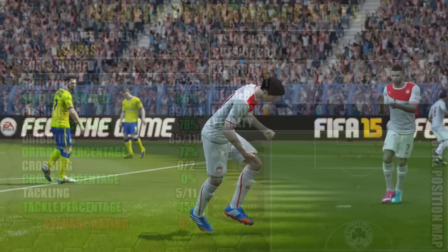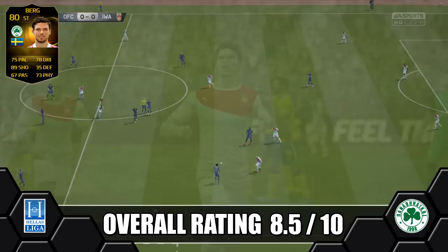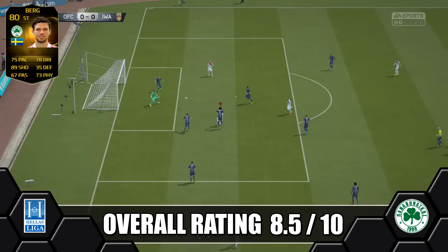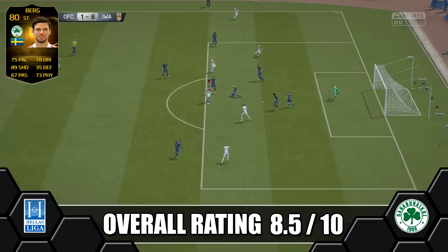Overall we're going to give second in form Berg a great 8.5 out of 10. He's an improvement over his first in form — slightly better dribbling and obviously better shooting. He was surprisingly good on the ball, felt comfortable dribbling, and has great high/low work rates with 92 attack positioning making him great up top. He's great value at discard price, so he's well worth a purchase — a discard player with 89 shooting is always going to be great.